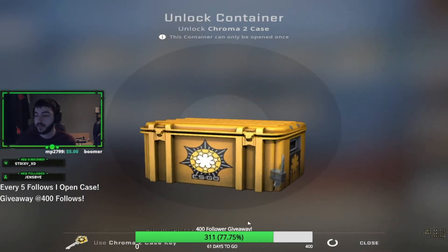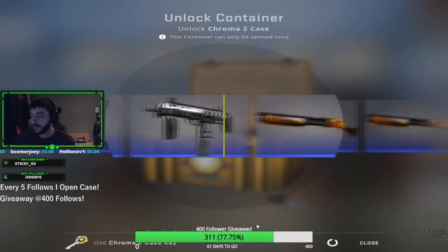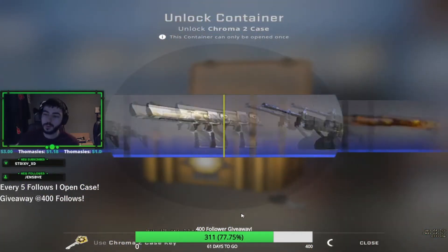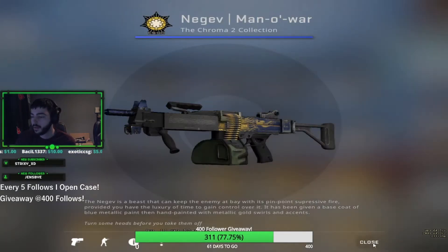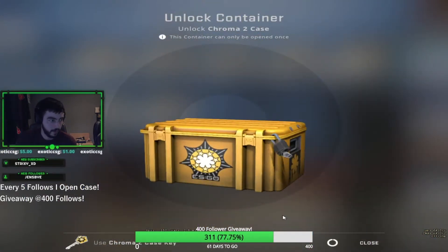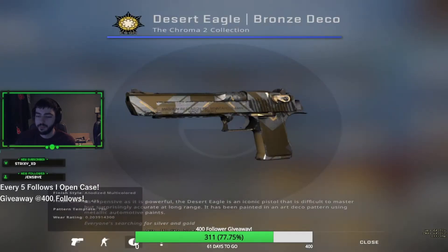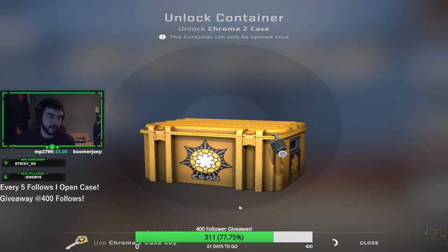The reds are pretty sick too. But we're just going to see what we can pull from 100 cases. We've almost burnt through our first 20 cases. Okay — Negev. Let's open another one. Blood and Gold — what? Okay, bronze. Field tested, it's not bad. This is a fair float for a Desert Eagle skin.